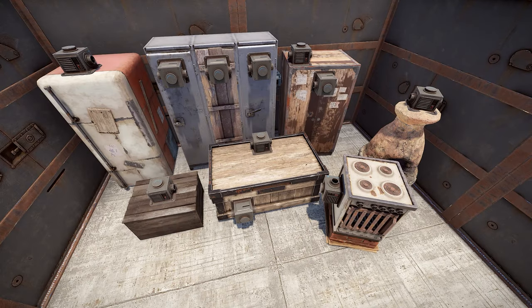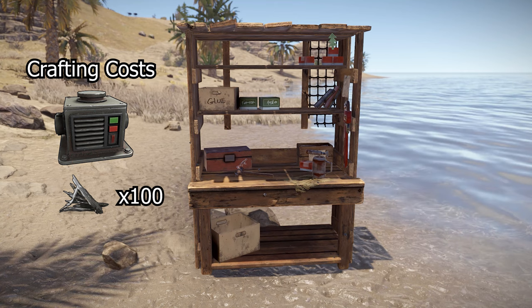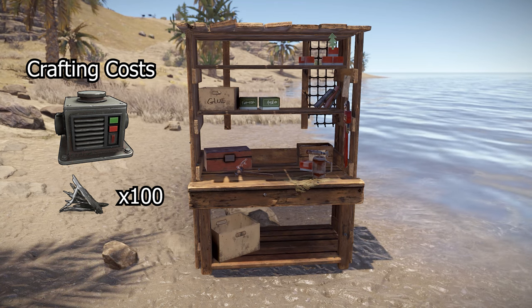The next important item is the storage adapter, which can be used to hook any kind of item with storage slots up to the system. This includes boxes, furnaces, tool cupboards, lockers, vending machines, refineries, and fridges. They can be researched for 20 scrap and crafted for 100 metal fragments at a level 1 workbench. The storage adapter does not use any power.